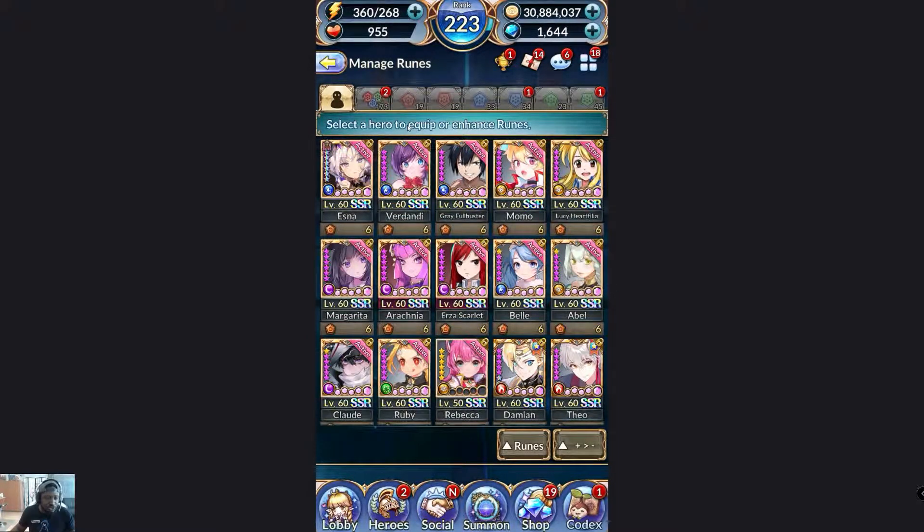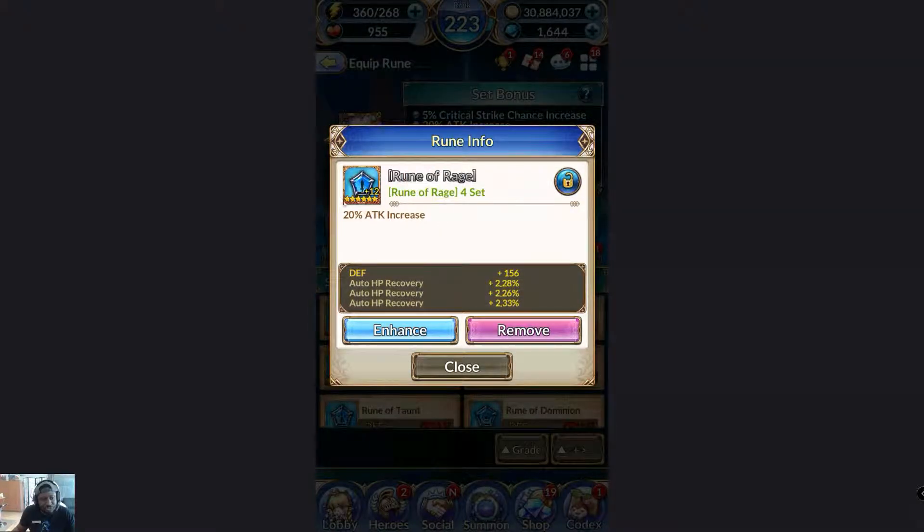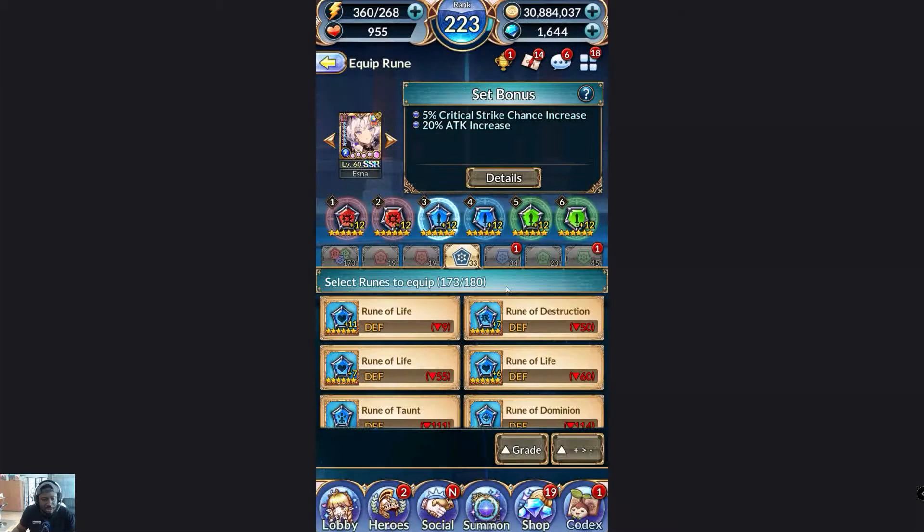Let's go to Manage Runes and look at a very standard character — I'll use Esna. Esna is a water DPS who does a lot of burst damage. She's an attacker, so I just want attack and damage runes on her. I'll make sure I have Rage runes on her. Rage runes say: if you have four runes of Rage, you get a 20% bonus attack no matter what. As you can see, I have four Rage runes, so I have that 20% attack increase.